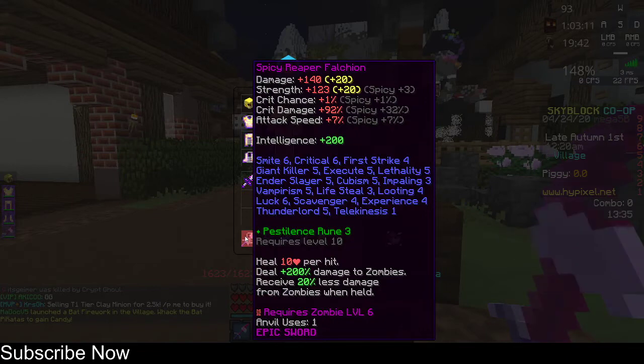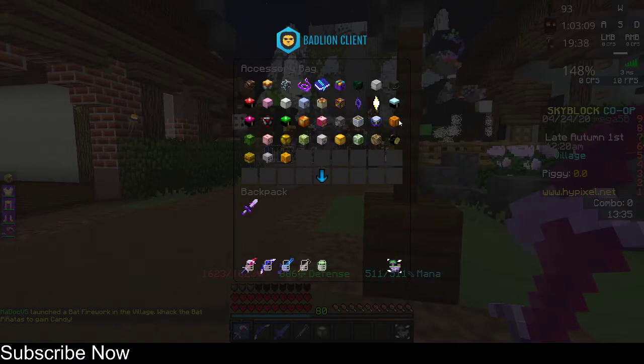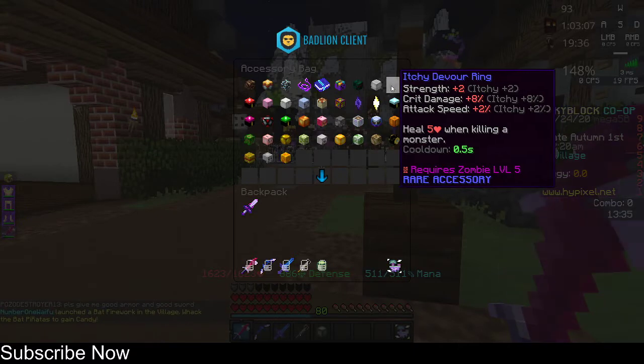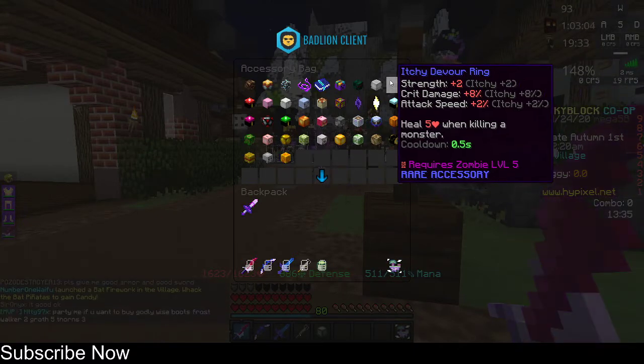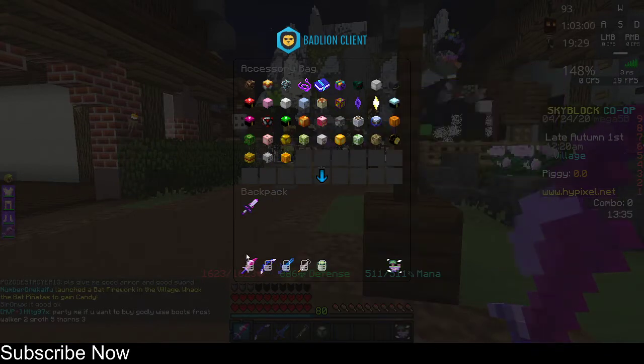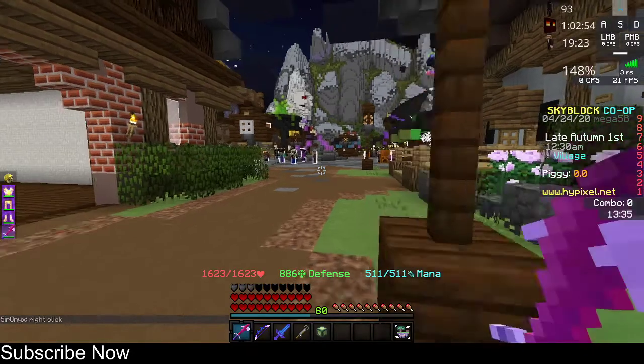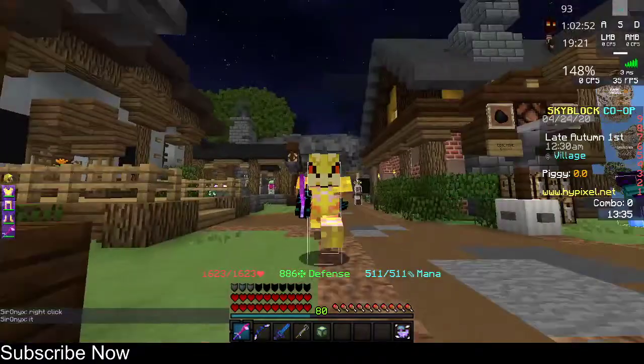That means my weapon does 360 damage total - quick maths. I have a talisman, the itchy davers ring, which heals five hearts when killing a monster with a cooldown. But this sword heals 10 hearts per hit without a cooldown. This sword is actually insane and so powerful.